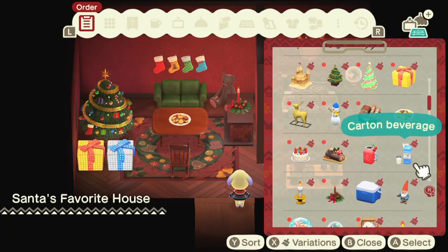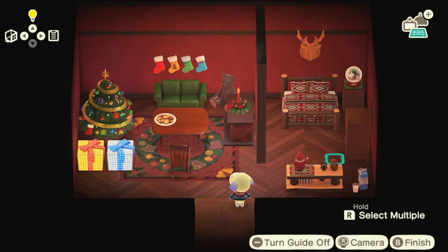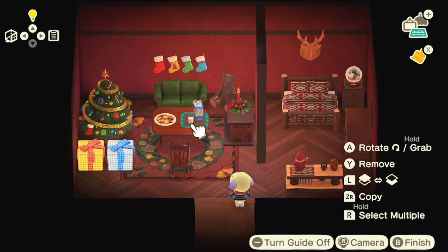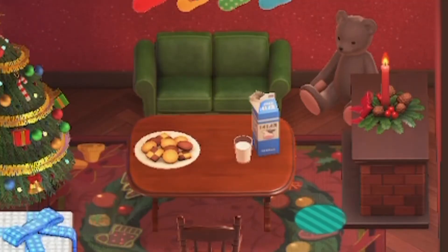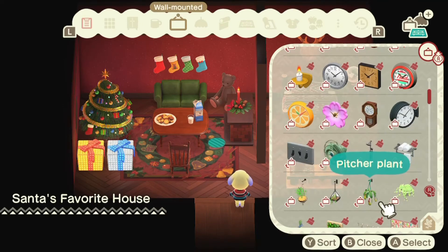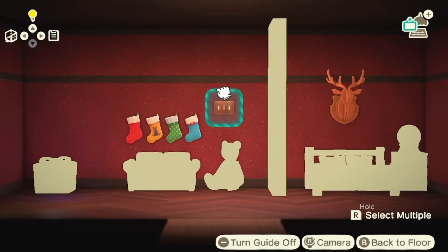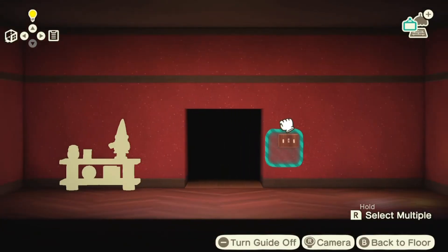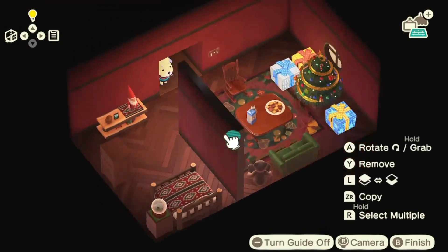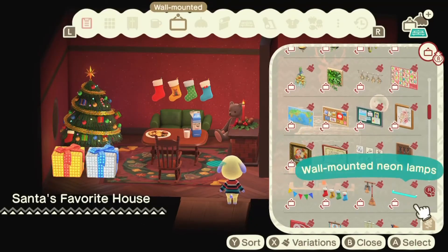I use this garden gnome — it looks kind of cute in the red outfit. On the coffee table I do little cookies and milk — how cute is that? That is super super cute. I also add a dark brown light switch; I don't always add light switches in houses but sometimes it gives just a little bit of a realistic touch.